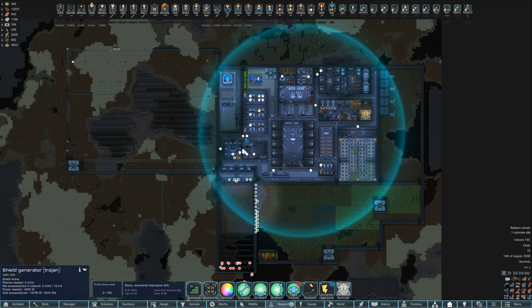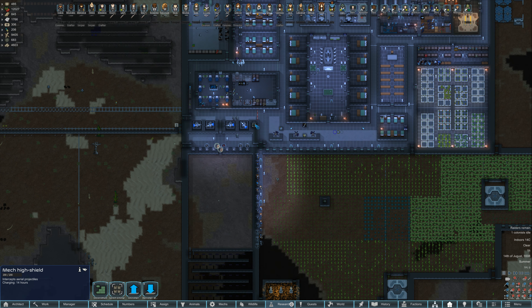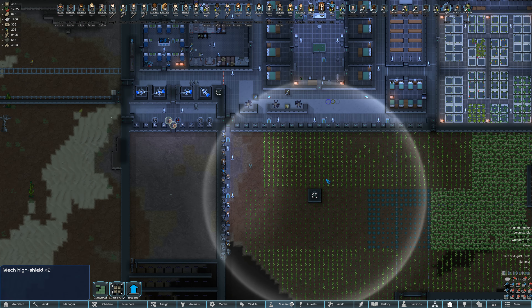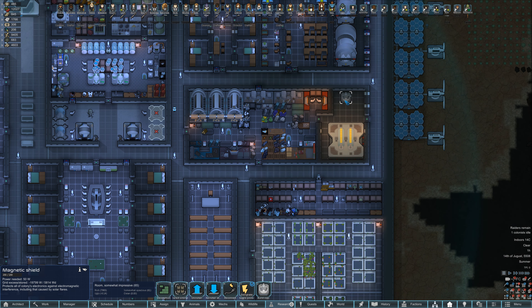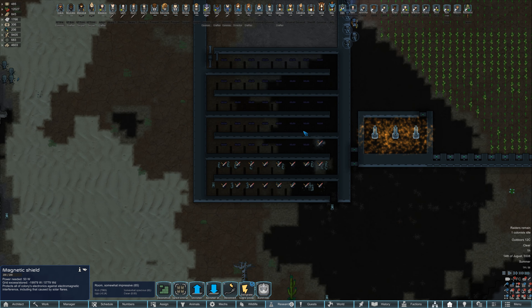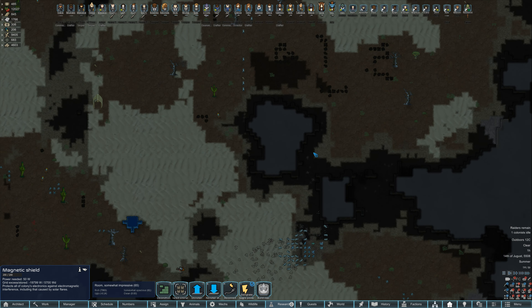This will prevent mortar shells in this area and we're also giving some coverage to part of our kill box. We have a mech shield and two high shields providing coverage over here - we might move those around or deconstruct them. We also got our magnetic shield to protect us from EMPs. Militaurs are just slowly trickling in.